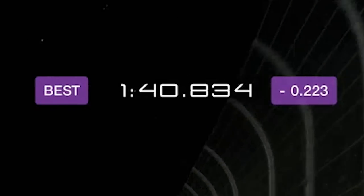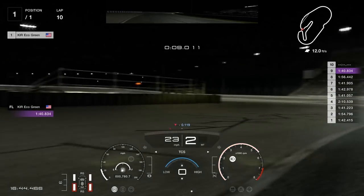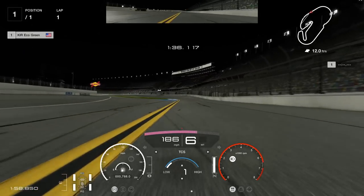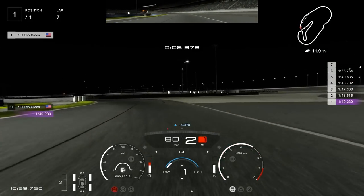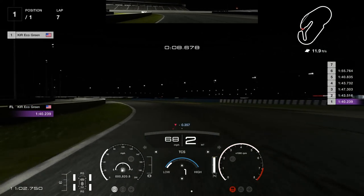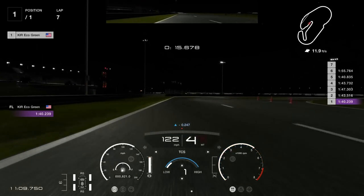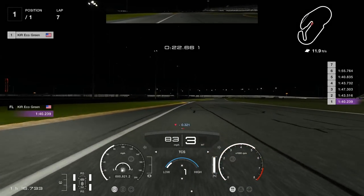Being really patient, we get a 1:40.834 — we've finally cracked into the 1:40s. That's a pretty good lap time without traction control. Now here's our first lap with traction control set to 1 — and it's a 1:40 flat. Doing a few more confirming laps with TC off, my best was a 1:40.2, but I wasn't able to consistently get down there as lap times drifted out. So we try one more lap with traction control on.